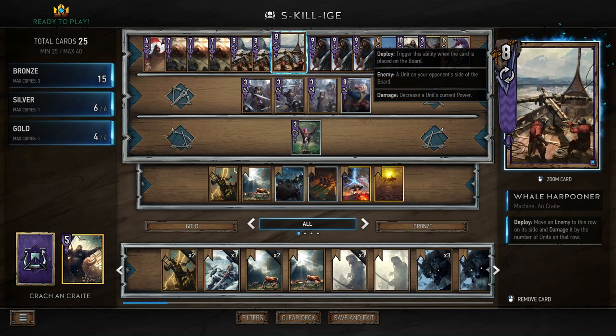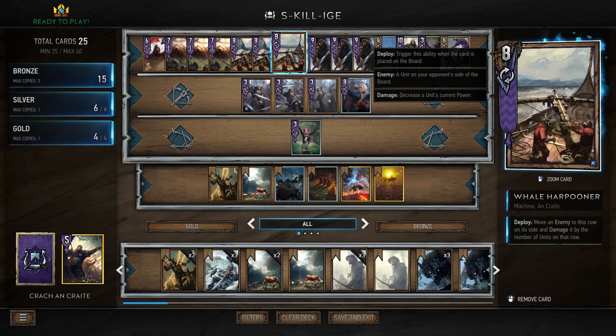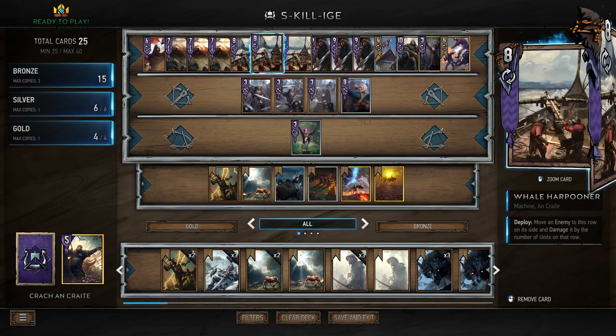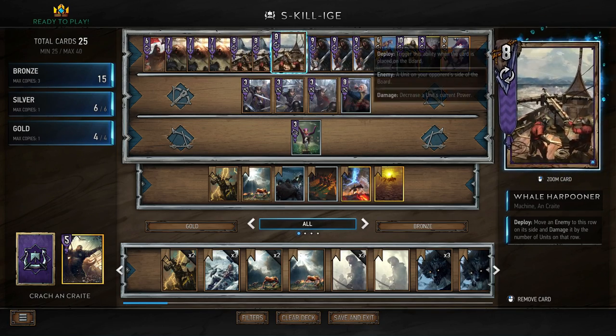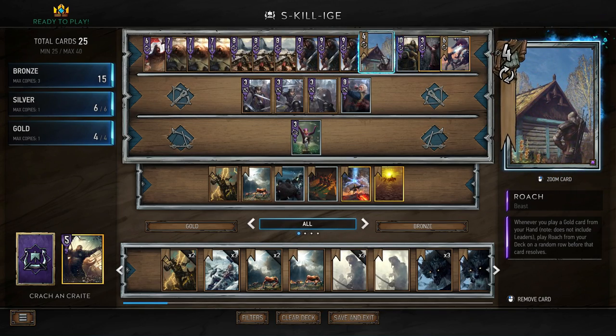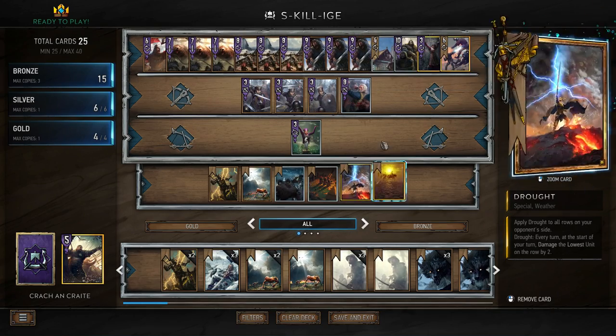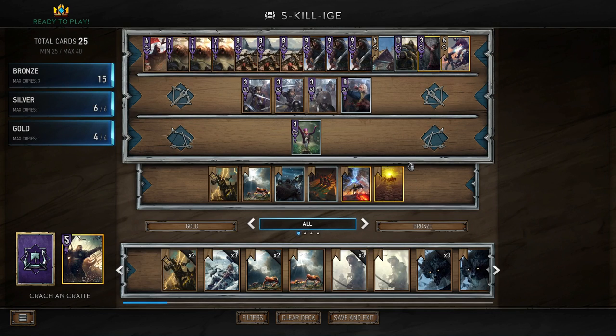We have three Whale Harpooners. These allow you to move an enemy to this row on its side and damage it by the number of units on that row, so we can use these to set up row stacking. We have three Clan Dimun Pirates to thin the deck, along with Roach, which we can thin out with our gold cards. She also provides extra tempo when you play a weather card, because weather cards will pull her out — meaning you could open with a weather card and put four points on the board, stopping your opponent from just straight passing.